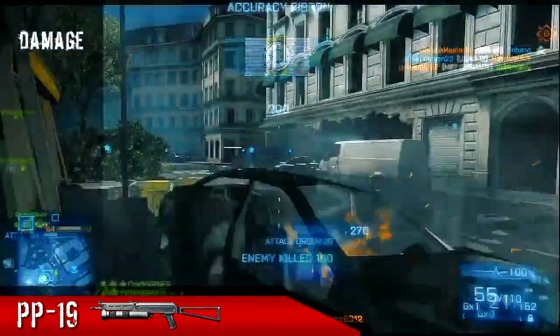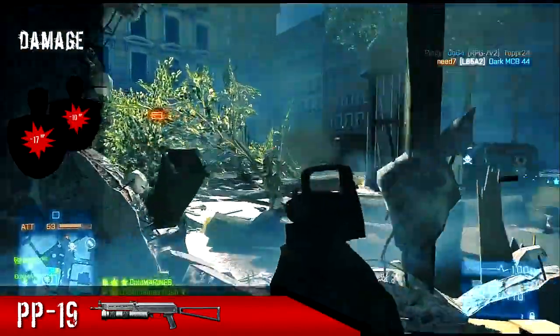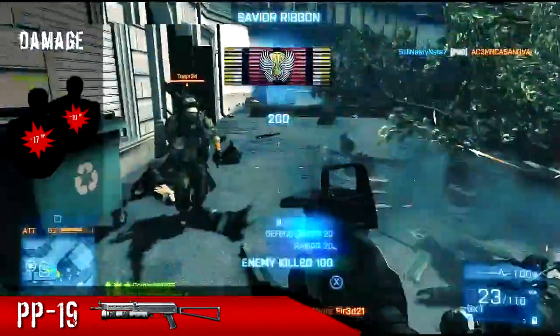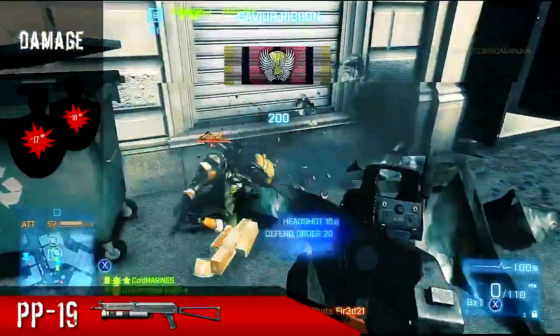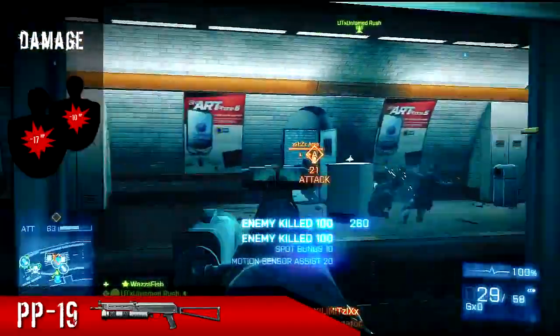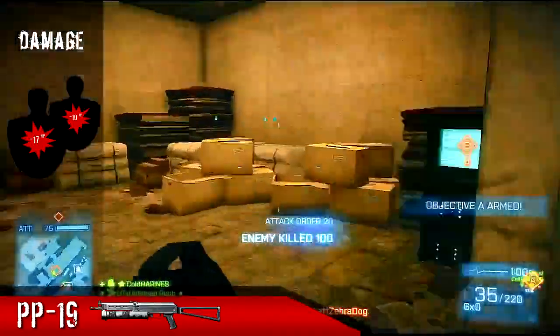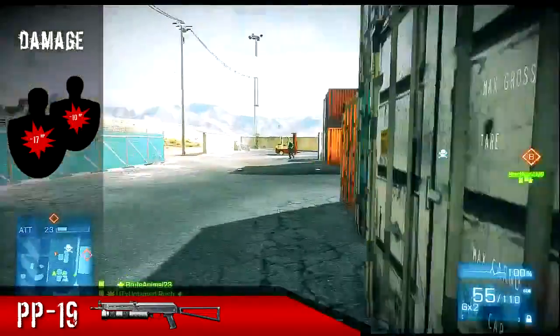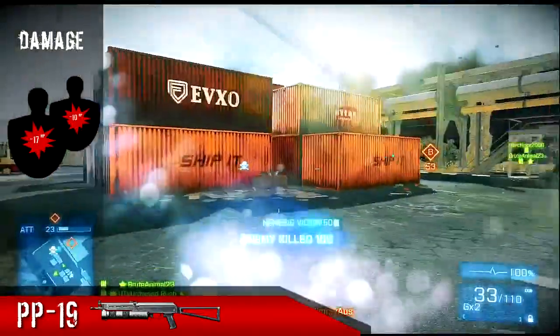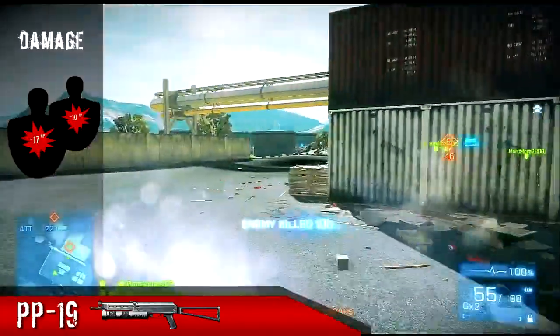Like most SMGs, this gun is not good at long-range gunfights. That's due mainly to its low damage per bullet — 17 health point damage per bullet at close range and 10 health point damage at long range. You basically want to stick to maps that are close quarters with tight areas and a lot of cover — maps like Operation Metro, Grand Bazaar, and even Operation Firestorm, as long as you stay in the oil refinery area and the buildings.